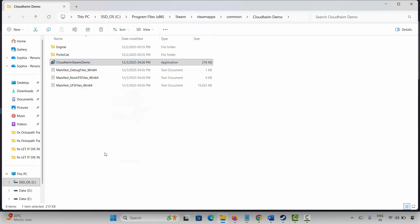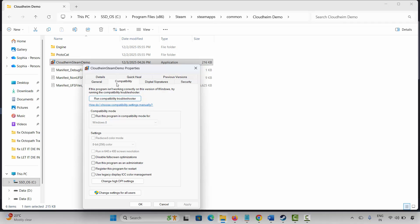If not, run the game as administrator. Right-click on the game application, click Properties, then Compatibility. Here, select Run this program as an administrator, click Apply and OK, and launch the game. If this doesn't work, select Run this program in compatibility mode, choose Windows 8 or Windows 7, click Apply and OK, and check whether it's working.